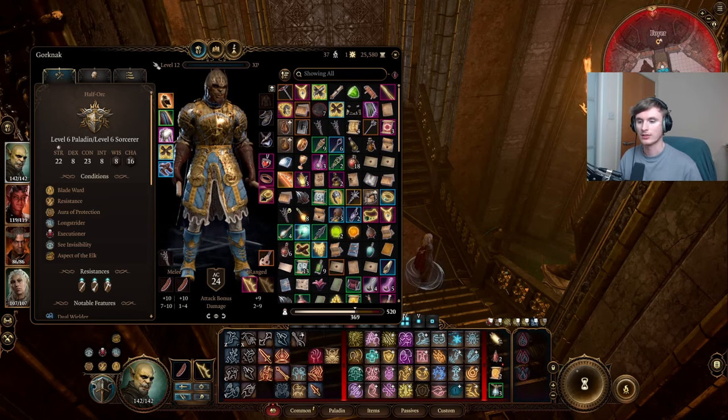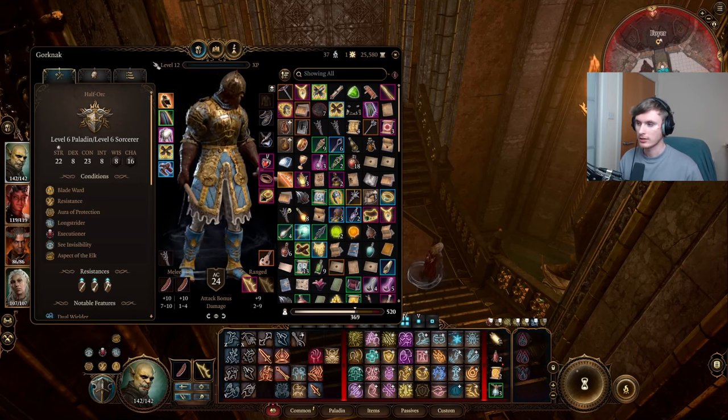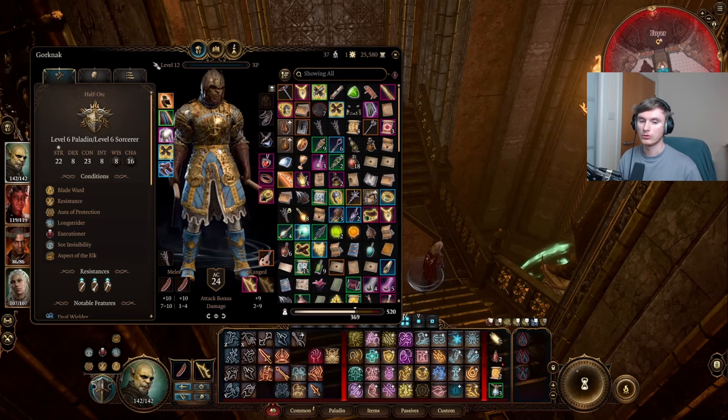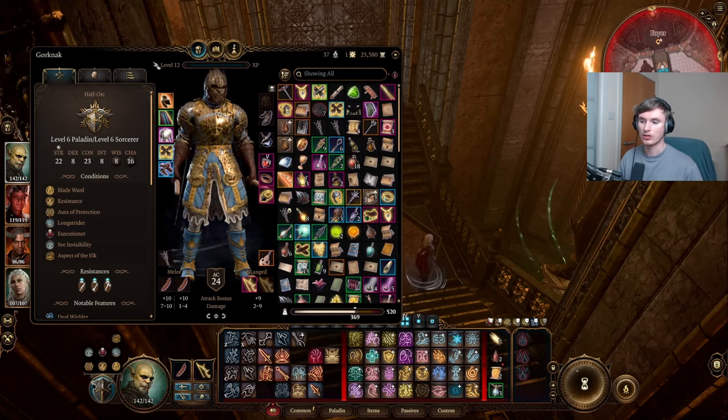Fifth level in paladin gives you your extra attack on an action, so when you take an action for attacking instead of doing one you do two - which is common on most of the martial classes. That allows you to double up on your attacks, hitting more often and doing a lot more damage, especially because you can divine smite on all of them. When you want to do a lot of attacks and put down a lot of damage, you're gonna need more spell slots - and that's where sorcerer comes in.